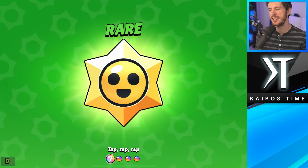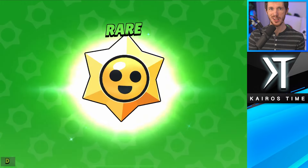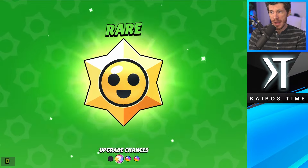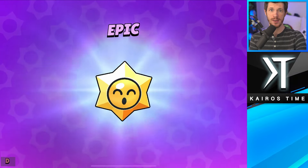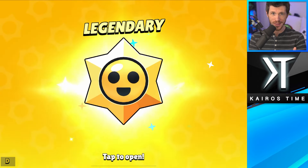How does increasing star drop rarity work? And does it cost anything? It does not cost anything at all. Every star drop has four chances of increasing rarity. All you do is tap on it four times and it might increase rarity — it might not. What's actually kind of cool is that it can actually skip rarities. In fact, you can go straight from rare all the way to legendary with one tap.